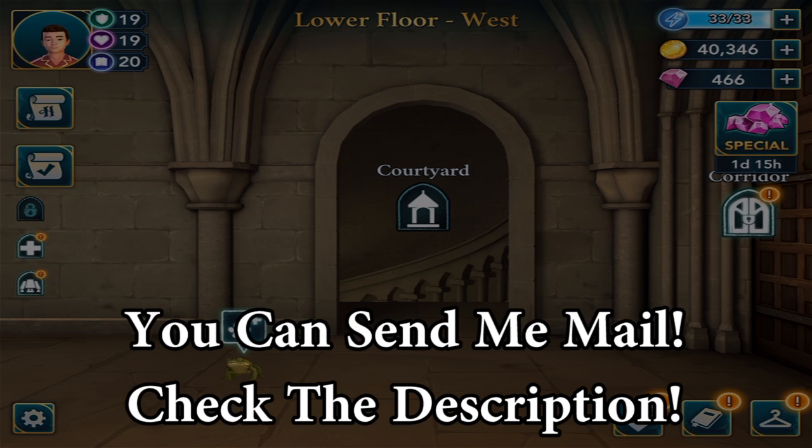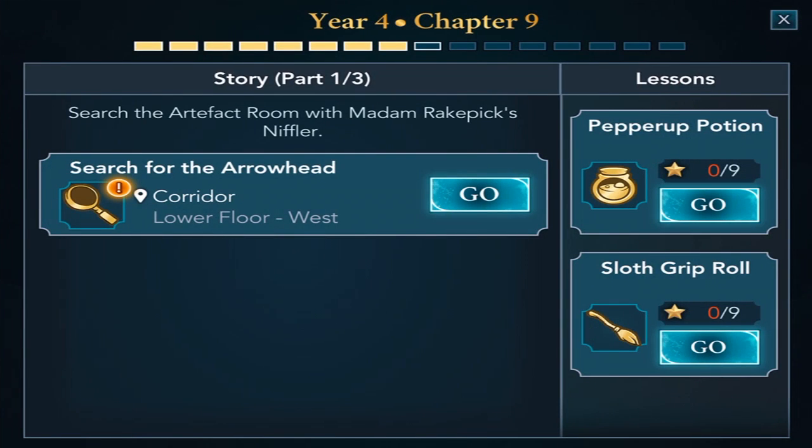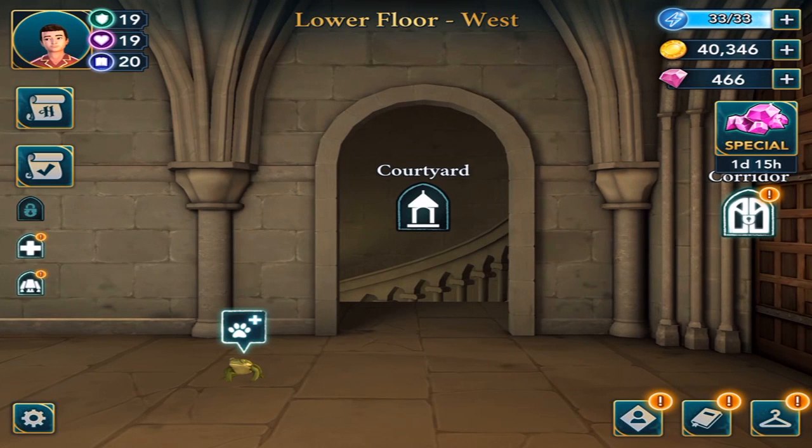I got my Niffler. If you don't know what a Niffler is, it's this thing that I think can help find things, track things, kind of like a bloodhound or a pig who wants to try to find truffles. What we gotta do — and this is a very, very short chapter — we gotta now search for the arrowhead. That's the big thing in all this. We gotta find that arrowhead.